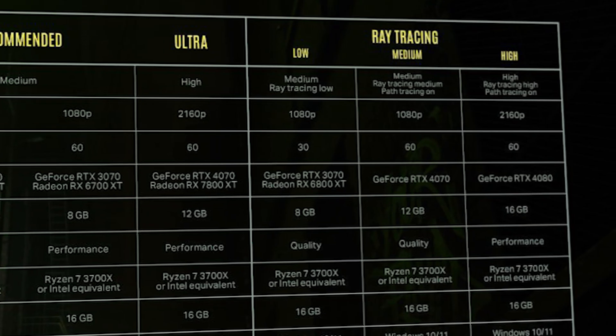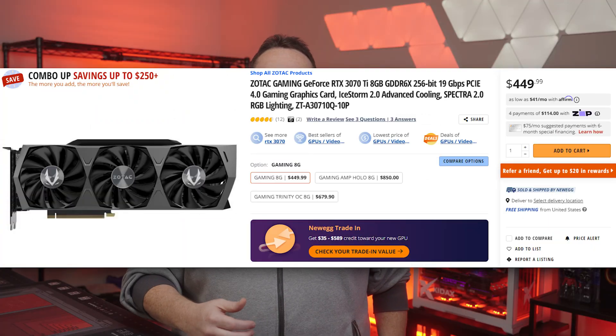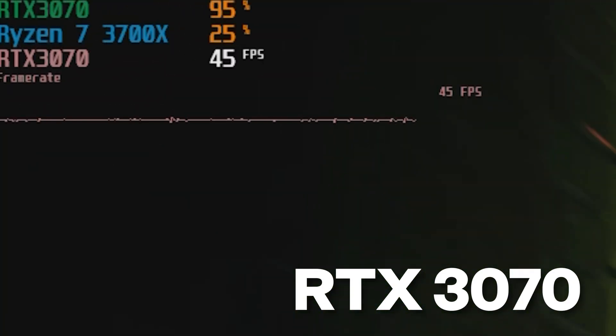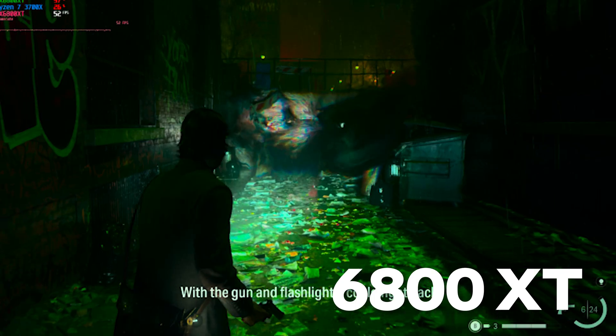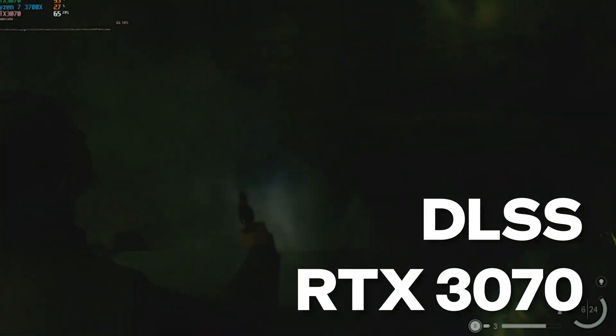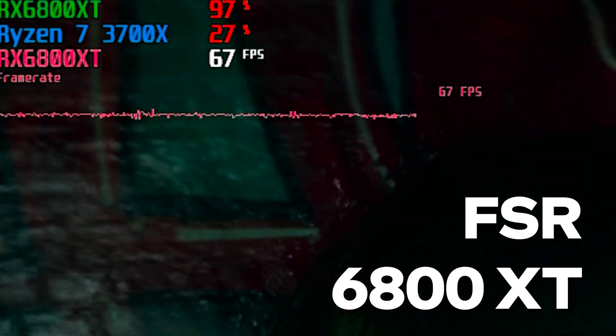The absolute minimum spec for 1080p at 30 FPS with medium graphics and ray tracing set to low was an RTX 3070 or an RX 6800 XT. Without any help from DLSS or FSR, the RTX 3070 traced rays at 45.7 FPS and the RX 6800 XT handled its own at 50.2 FPS. With super sampling set to quality, the RTX 3070 averaged 66 FPS and the RX 6800 XT averaged 68.2 FPS.